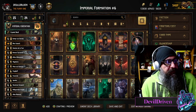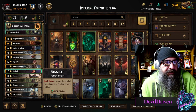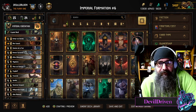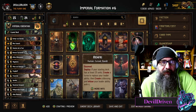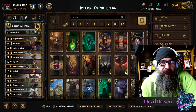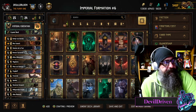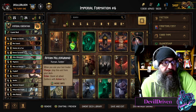Hey guys, what is up - I am Devil Driven. New patch with some fun things going on in Gwent. They changed the economy - I can't believe they did that - to where you can buy powder and stuff for your reward points. That's just bonkers. That's absolutely crazy that they're letting you trade these resources in to improve your collection. I guess they feel like the game's been out so long that newer players maybe don't want to play the reward map, they just want to build their collection up. Shout out to them, that's incredible.